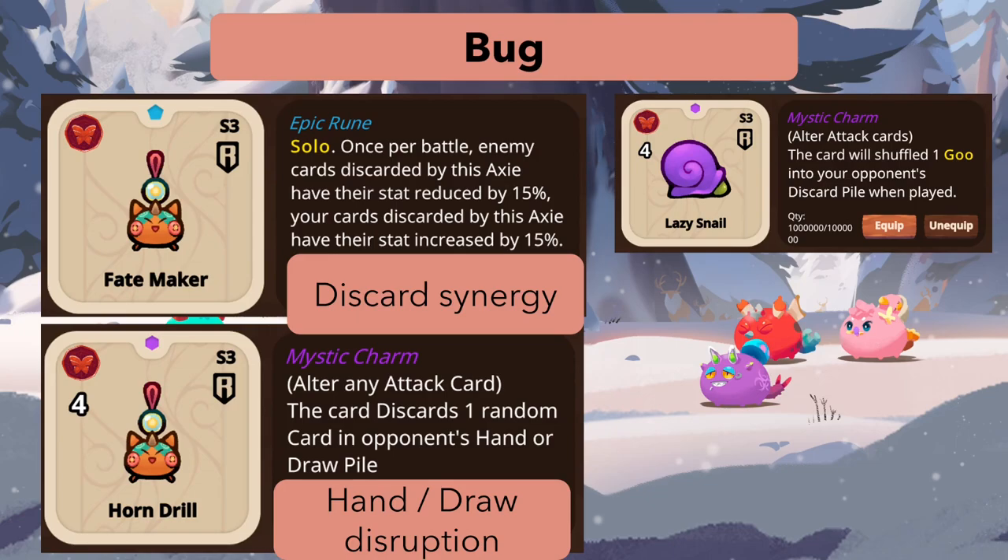There's also a new mystic charm for bugs called Horn Drill. It discards one random card in the opponent's hand or draw pile when this axie attacks. It's basically a hand and draw disruption, similar to the Garnish Worm but covering the draw pile too. Fate Maker and Horn Drill couple together well since discards by this axie trigger Fate Maker's stat reduction effect.